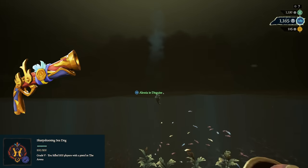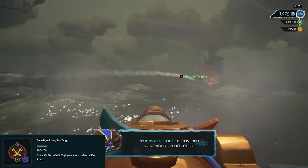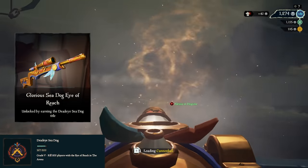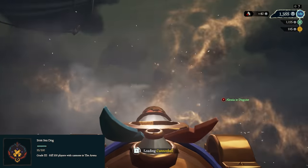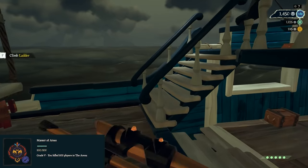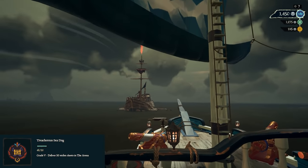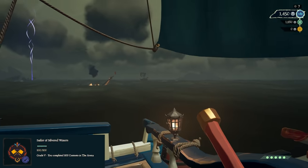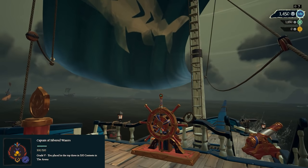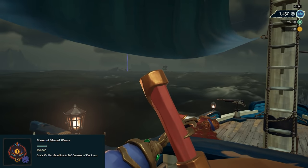For Sharpshooting Sea Dog, you have to kill 200 players in the Arena with a Flintlock — this unlocks the Glorious Sea Dog Flintlock. Note: the player has to respawn for the kill to count. Swashbuckling Sea Dog: kill 200 people with a Cutlass. Deadeye Sea Dog: kill 200 people with an Eye of Reach — unlocks Glorious Sea Dog Eye of Reach. High Calibre Sea Dog: kill 200 with a Blunderbuss. Iron Sea Dog: kill 200 with a Cannon. Master of Arms: kill 200 people in the Arena. Seeker of Silvered Loot: dig up 100 chests. Treacherous Sea Dog: deliver 50 stolen chests — stolen means another crew dug it up and you sold it. Keeper of Silvered Loot: earn 300,000 silver. Sailor of Silvered Waters: complete 200 competitions. Captain of Silvered Waters: place in the top 3 in 100 contests — this unlocks pretty much all Glorious Sea Dog clothing. Master of Silvered Waters: place first in 100 contests.